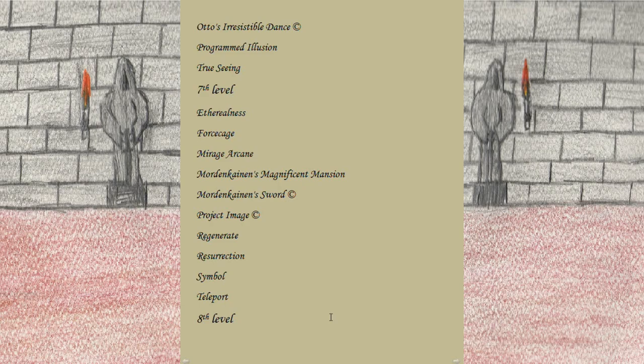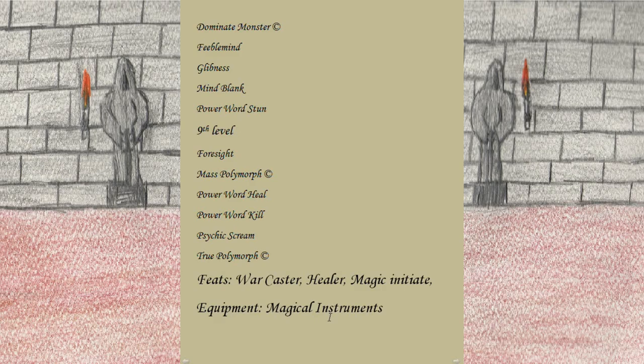Fourth level spells: Charm Monster, Compulsion, Confusion, Dimension Door, Freedom of Movement, Greater Invisibility, Hallucinatory Terrain, Locate Creature, and Polymorph. Fifth level: Animate Objects, Awaken, Dominate Person, Dream, Geas, Greater Restoration, Hold Monster, Legend Lore, Mass Cure Wounds, Mislead, Modify Memory, Planar Binding, Raise Dead, Scrying, Seeming, Skill Empowerment, Synaptic Static, and Teleportation Circle. Sixth level: Eyebite, Find the Path, Guards and Wards, Mass Suggestion, Otto's Irresistible Dance, Programmed Illusion, and True Seeing. Seventh level: Etherealness, Forcecage, Mordenkainen's Magnificent Mansion, Mordenkainen's Sword, Project Image, Regenerate, Resurrection, Symbol, and Teleport. Eighth level: Dominate Monster, Feeblemind, Glibness, Mind Blank, Power Word Stun. Ninth level: Foresight, Mass Polymorph, Power Word Heal, Power Word Kill, Psychic Scream, and True Polymorph.